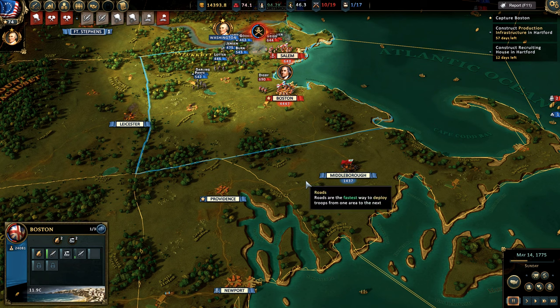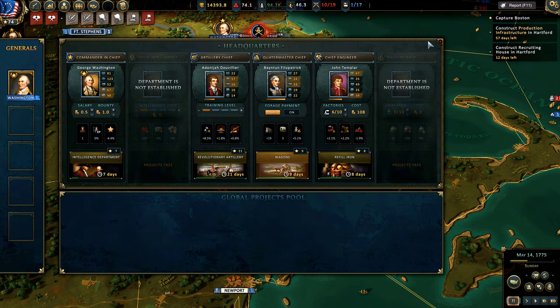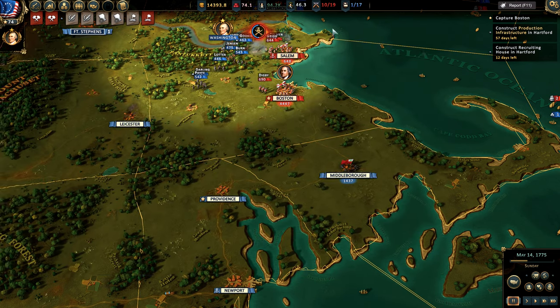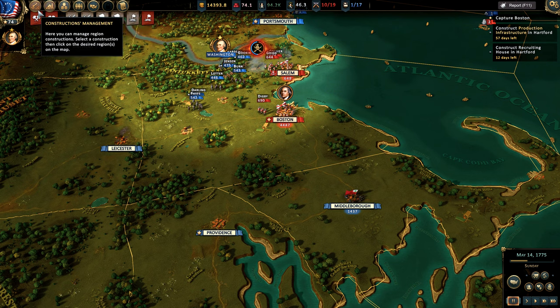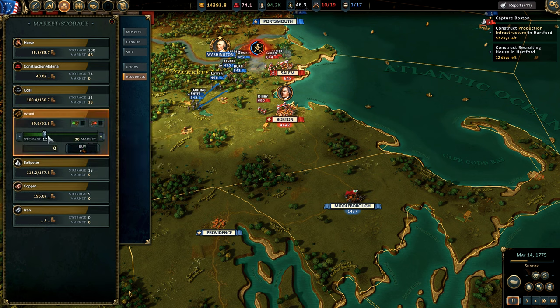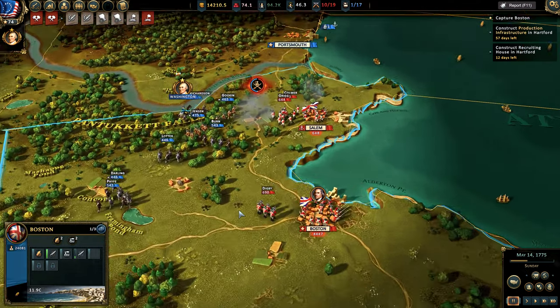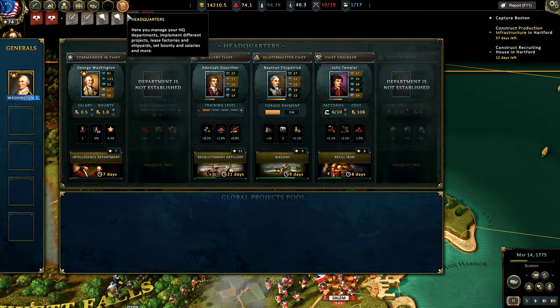Quite frankly, it is a terrible campaign dynamic - the hardest part is early on. This is a complex game with a lot of moving parts. You need to understand the game systems, headquarters, production, and making guns, because you're not going to have guns by default. I'm already running out of resources because I'm producing so many guns. One of the things I'm going to do is buy more wood and iron, though there's no iron on the market, which is kind of a problem.